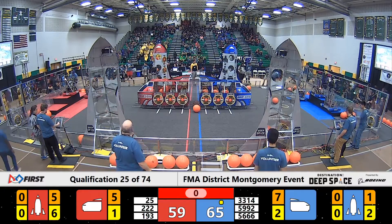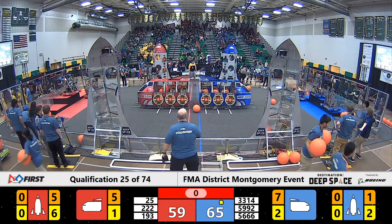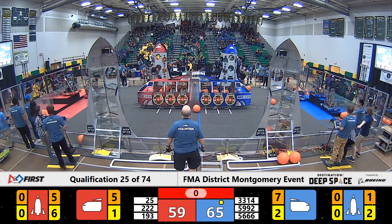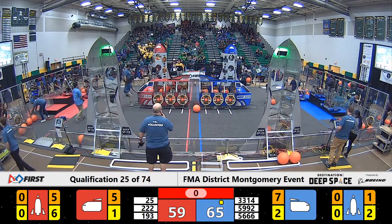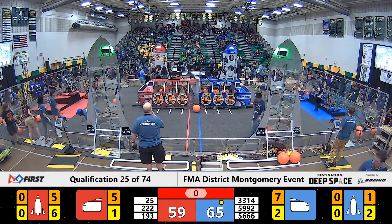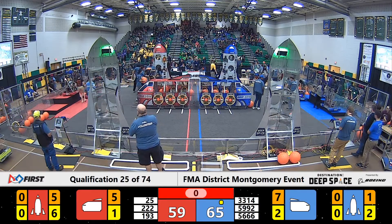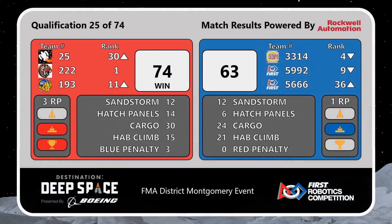Looks like the Red Alliance will get a ranking point for the Habitation Climb as well. Six points separate these two alliances. We'll wait for the head ref's final decision on who wins. We have a thumbs up from the head ref, and a thumbs up from the scorekeeper. Scores are going up for match 25 — your winner is the Red Alliance with a score of 74 to 63, earning three ranking points. Everybody on that alliance moving up except for the Tigertrons, who are smack dab at first place and currently one of the two undefeated teams at 4-0.